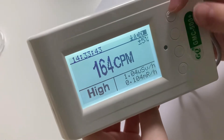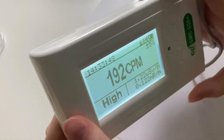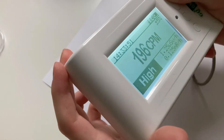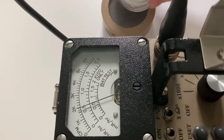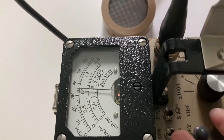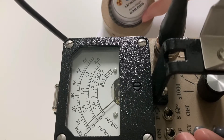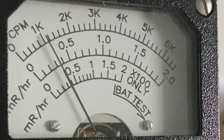Unfortunately, there's no way to acknowledge the alarm on this detector besides actually turning the alarm off — there's no acknowledge button. So I'm just going to go ahead and power this thing off, and we're going to call that 200 counts per minute. We're off scale, so we're going to go up one range — about 1,000 counts per minute.